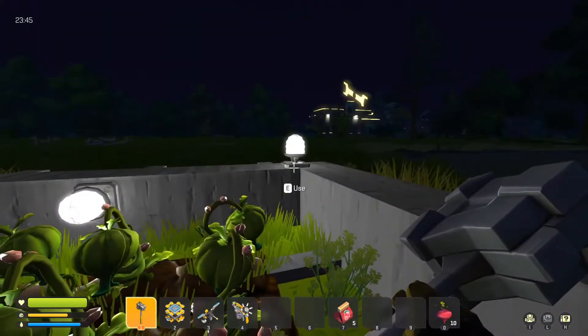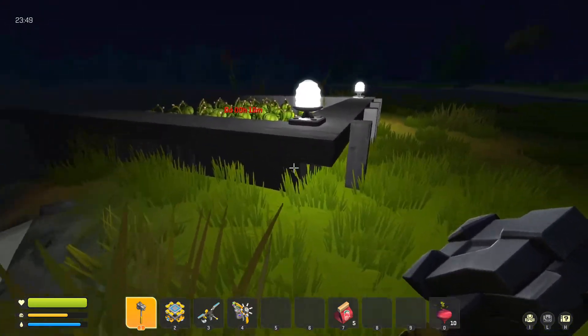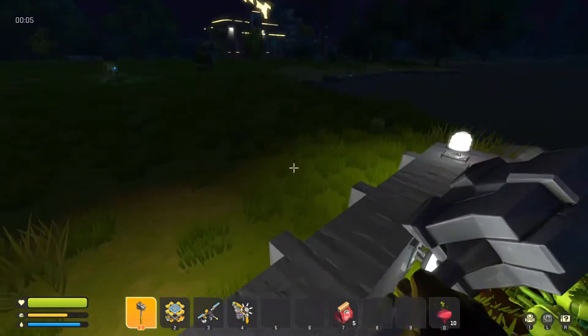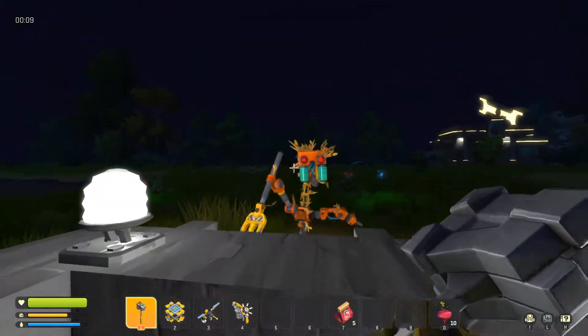The wall obviously is not that high, but I don't think they jump — though we might find out. That's also why I gave it a lip on the outside, so they'll attack the outside before they hit the inner wall. Okay, these are exactly the ones I wanted — none are popping up from behind.